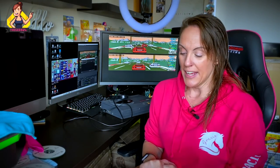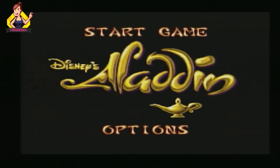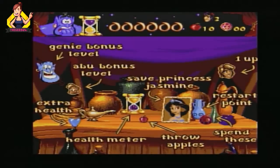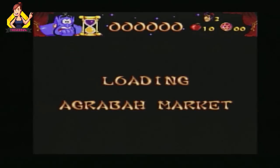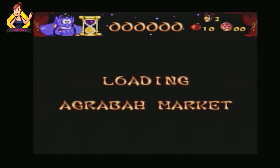A classic Disney title next — Aladdin. I started off a little bit rocky but managed to get a bit of a flow the more I practiced. Boy did Disney give us some fantastic games back on the retro consoles! Again, like Lost Vikings, this was my first time playing Aladdin on the Amiga CD32.